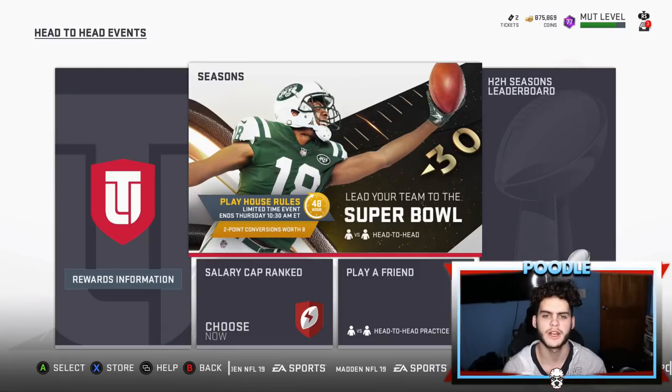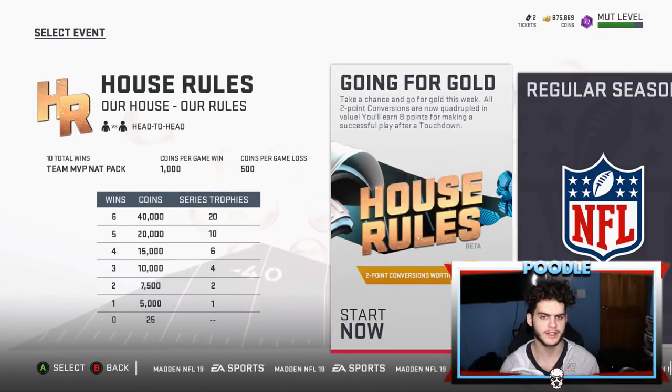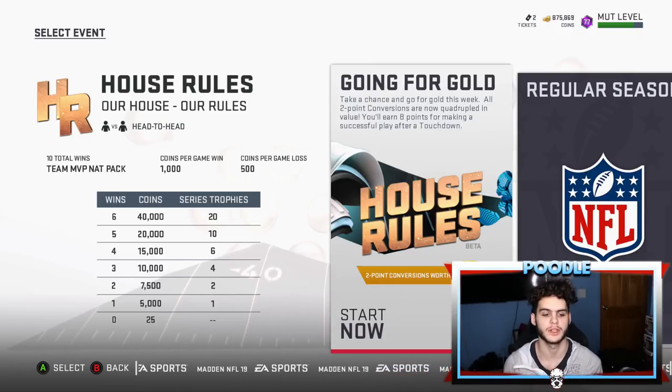Hey, what is up guys, it's Poodle back with another Madden Ultimate Team video. Today I'll be showing you guys how to get a free 97 overall NAT Team MVP. It is NAT, but it doesn't mean it's not good — that is a 97 overall. These MVPs are pretty good, great for any team, also great for theme teams; they're not just exclusively for theme teams.